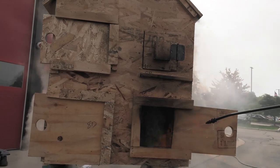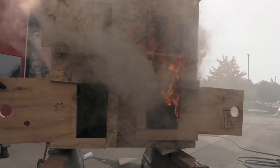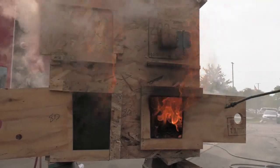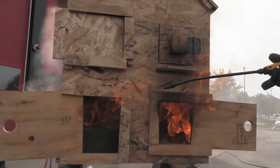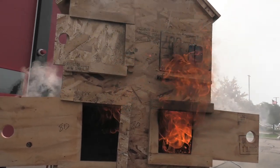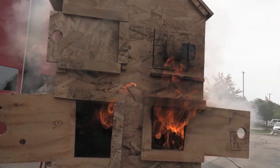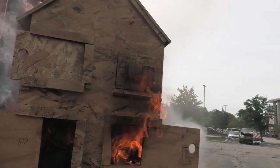You control the environment, you put some water in here, you go in the front door and that window pops while you're in there. Now you've created from bi-directional to uni-directional flow. That could be from windows getting above 500 degrees where they crack on their own, or a truck crew that knocks out all the windows while you're in there.